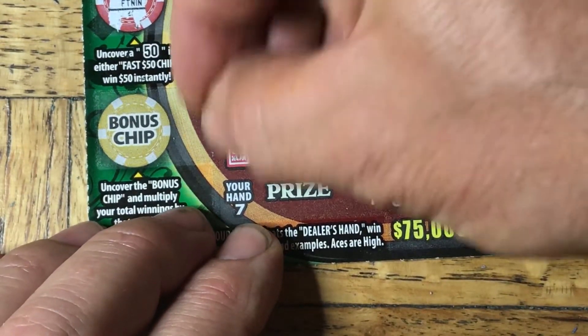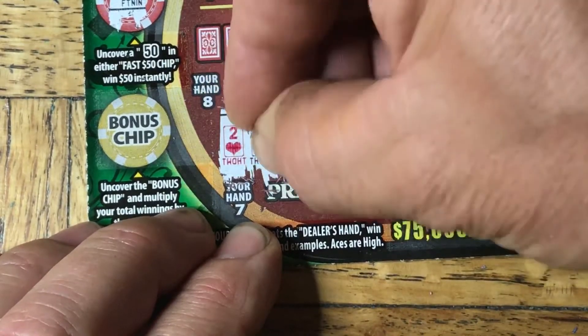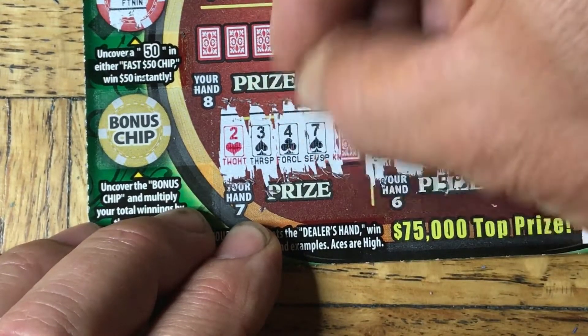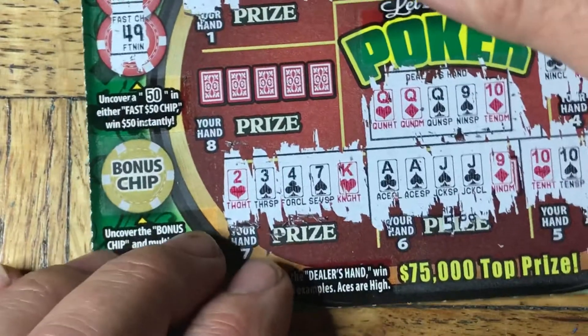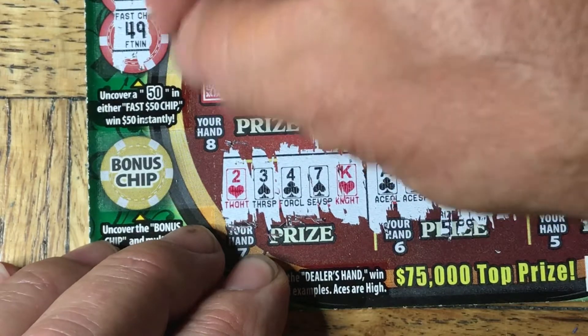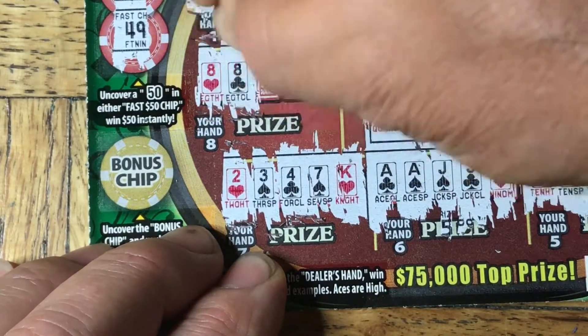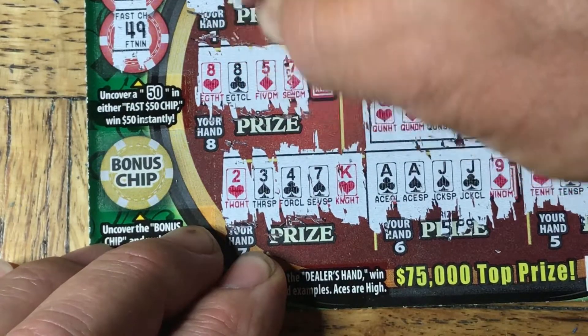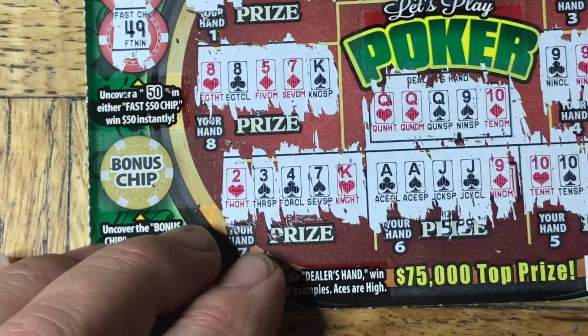Coming around to hand seven. We've got two hearts, three, four, and a seven. So we've got one more hand to go on this particular Let's Play Poker $5 California scratcher. Eight of hearts, another eight — we're going to have to have a full house, so it's not going to be there. This was also not a winner.